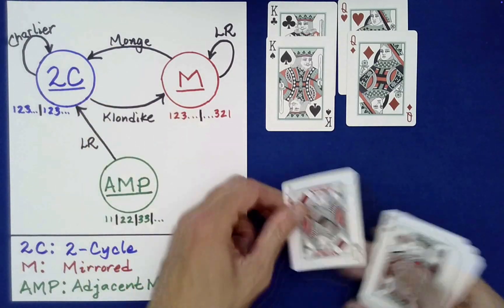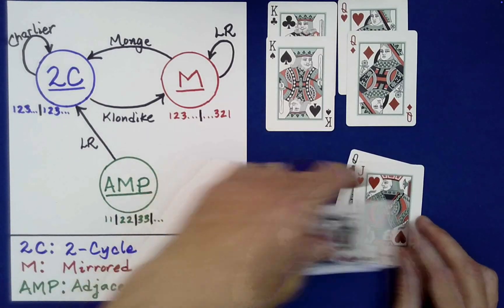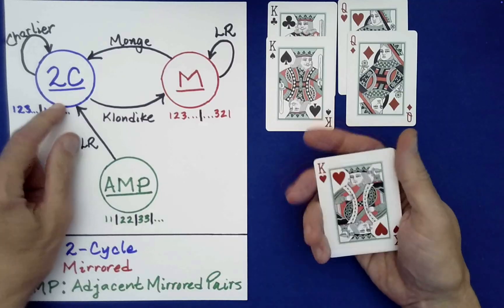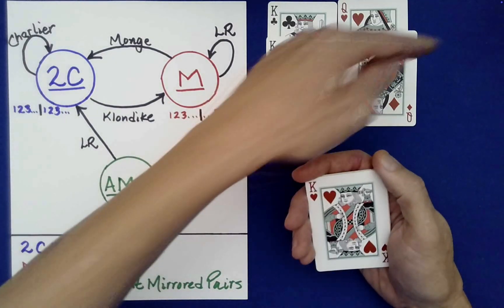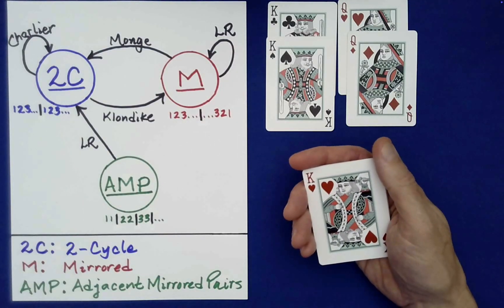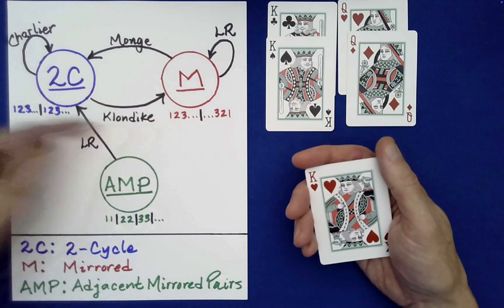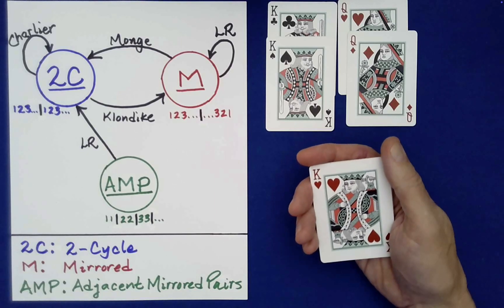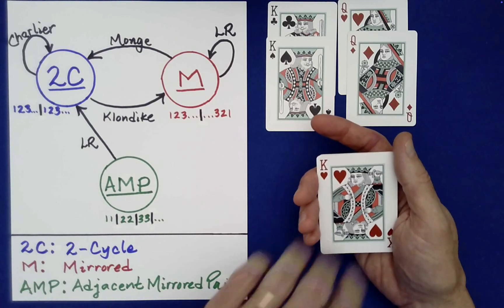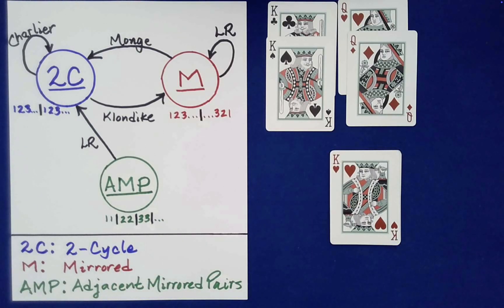This is mirrored again. So you can have the spectator do as many left-right shuffles as they like with random stacking. When they're done, you do a mange shuffle, then you can do a Charlier, and then they can cut it — that brings a new top card. Then do a Klondike, and that brings a new companion card, and so forth. It's just this loop: we start here, but once we leave here and land there, you're just looping around in this diagram, guaranteed to match up all the companion pairs. That's insight into the mathematics itself. Thank you for watching — take a look at other videos on the Absolute Math Magic channel.